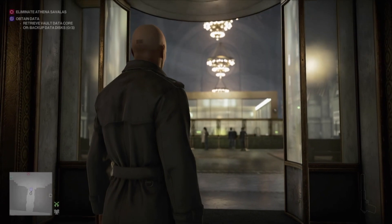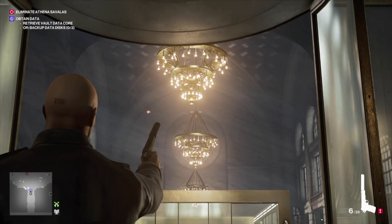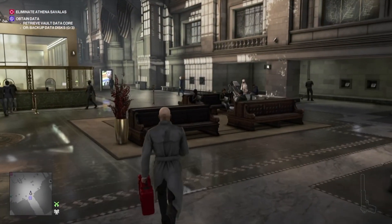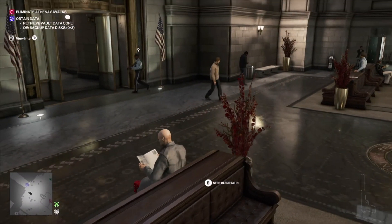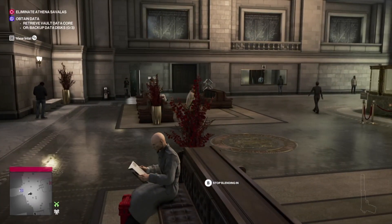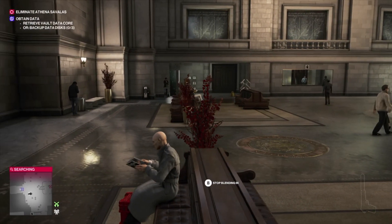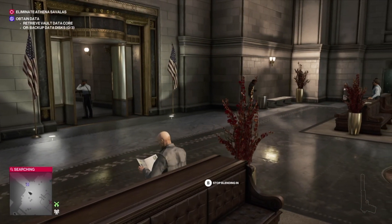Right from the start, taking out your pistol, we just want to get rid of this chandelier that's right in front of us. We need to do that quickly, otherwise it is going to hit someone and you're going to lose the master assassin challenge.